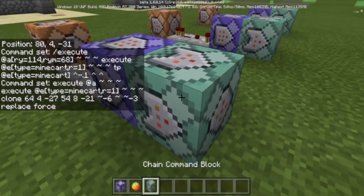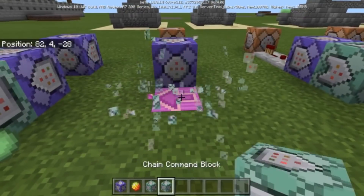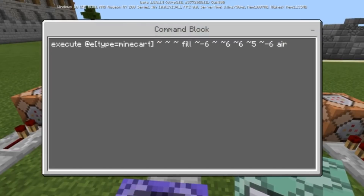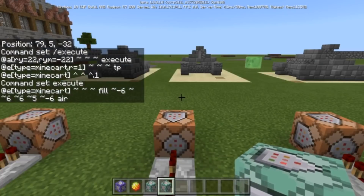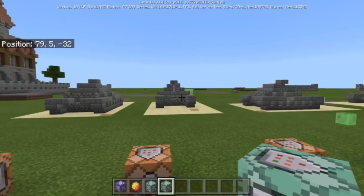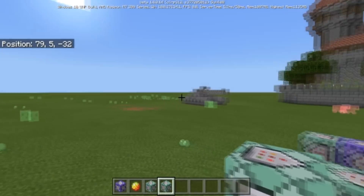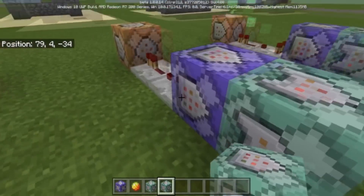This command here is looking in that direction for me — and that one is looking the other way. All of these are executing at the minecart with a fill command clearing to air. The fill command is needed because the tank is bigger; for a smaller car you don't need as large a fill area. It ensures that when you clone the tank in a new direction, the old tank build doesn't remain partially overlapping in the world.